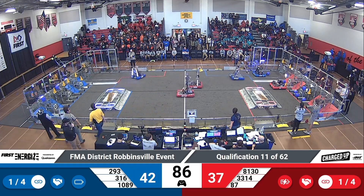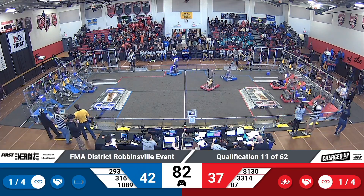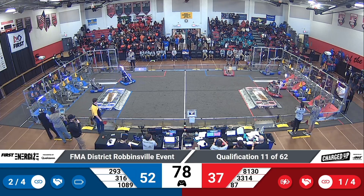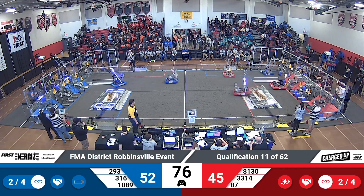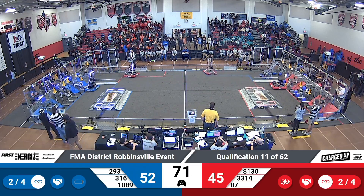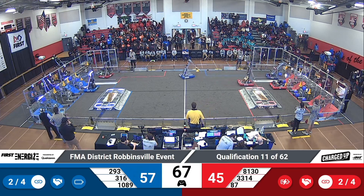3314 the Mechanical Mustangs swerving back across the field with a cone on board. One low link completed for the red alliance. The Mechanical Mustangs looking for a mid link now for red as well — they connect at the mid rung. Six game pieces in the cooperation grid for the red alliance, three for blue. 57 to 45 now.